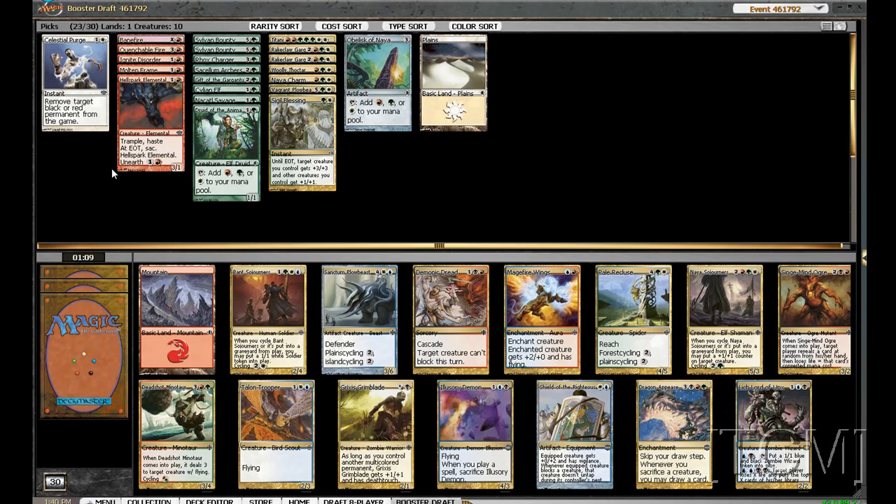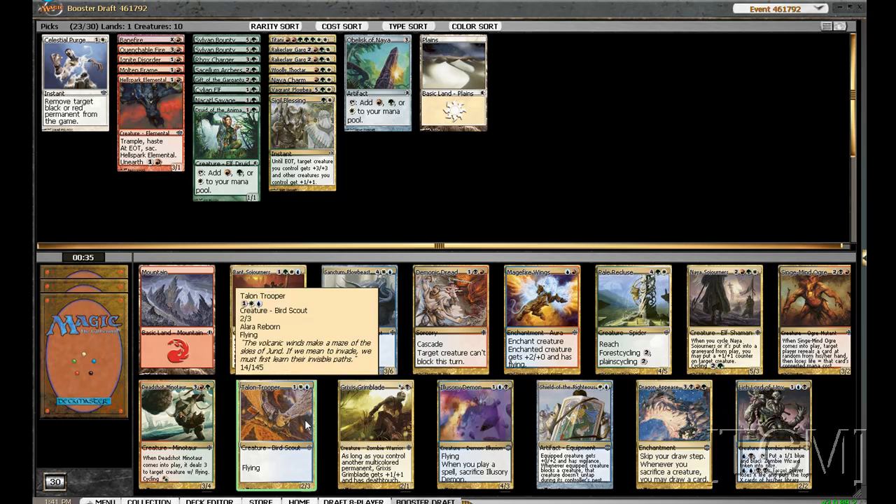So here we have our red-green cards. We have Deadshot Minotaur, we have a Pale Rekluse, and a Niasaur Sojourner. I'm thinking a lot of this will table for me. I like Deadshot Minotaur — easily comes into play and gets rid of their flyer.